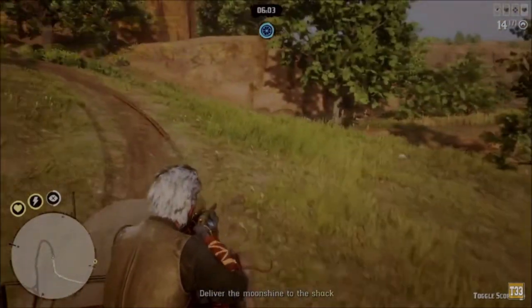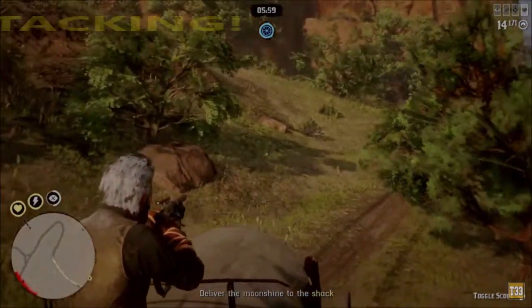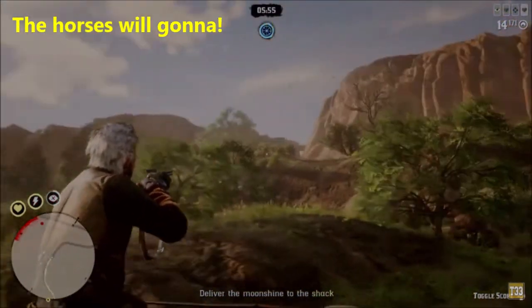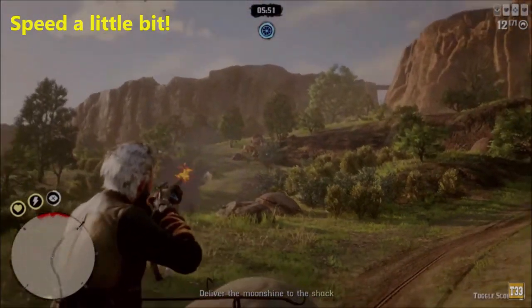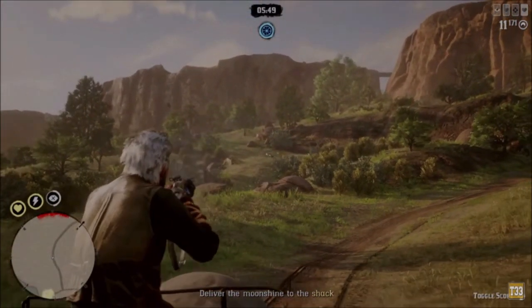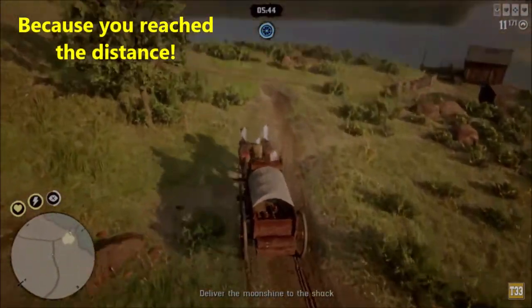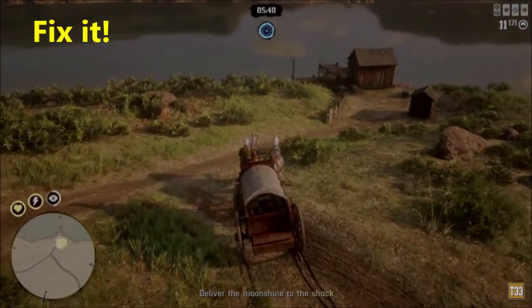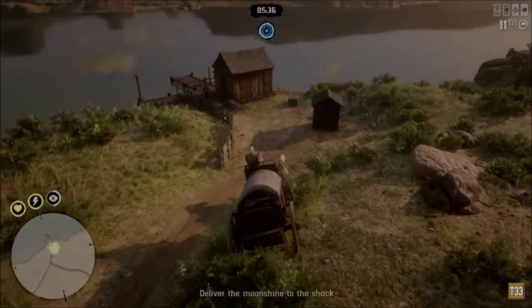If you want to shoot some animals along the way, or a guy that's attacking you, the horses will speed up a little bit. The yellow line disappears when you've reached the distance, so you can just fix it from there. That's it — it's so simple and so easy.